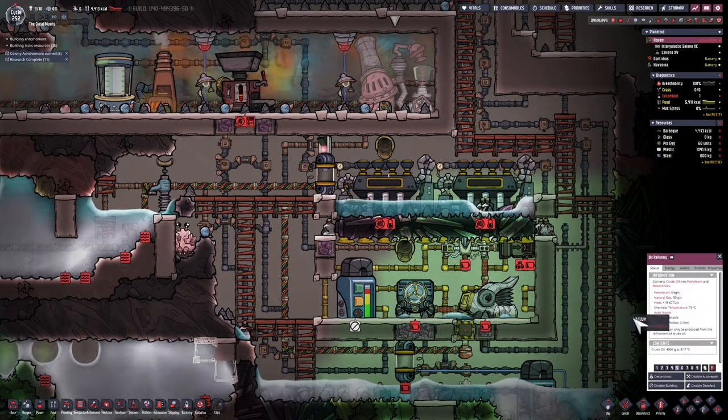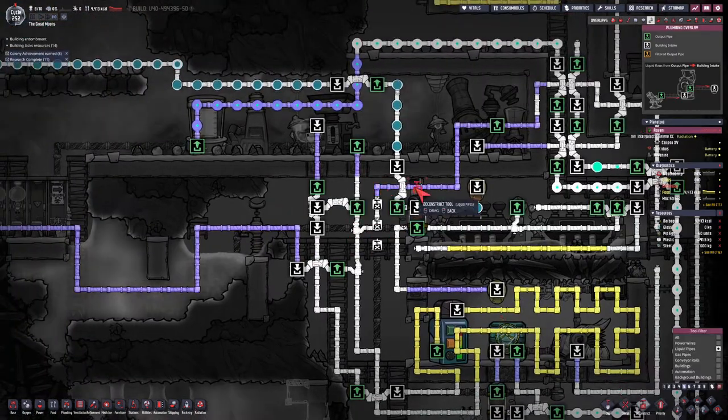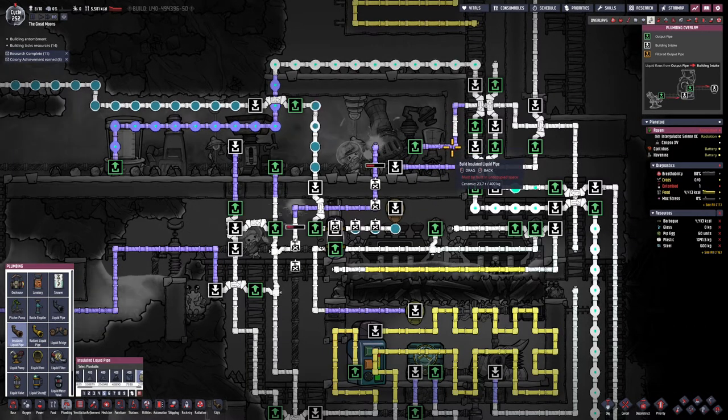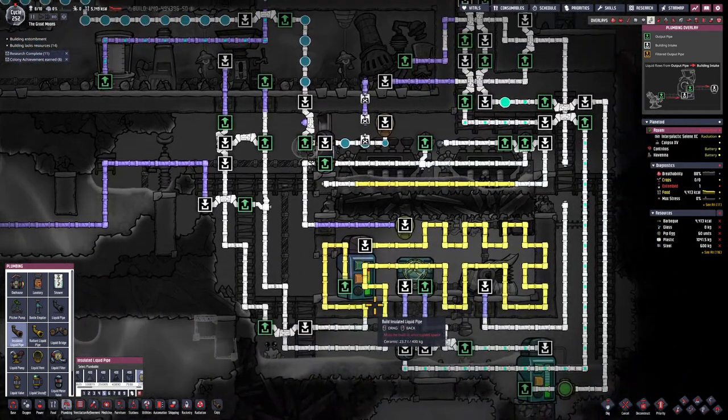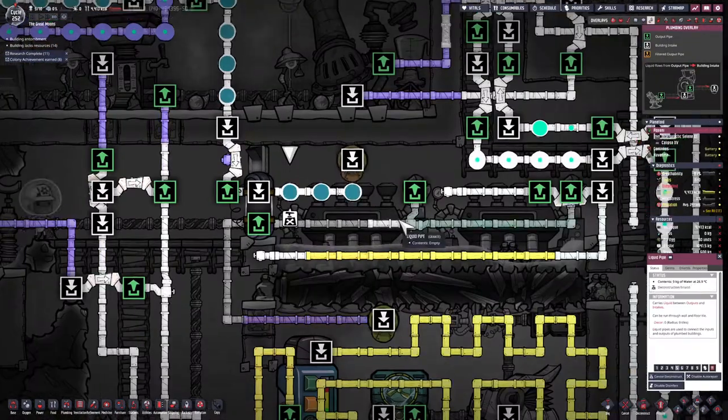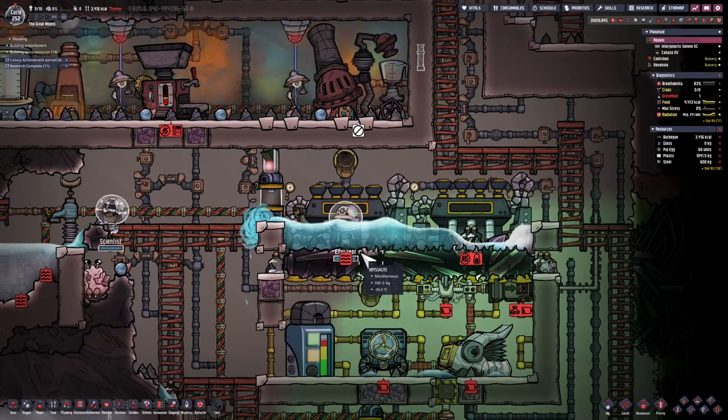Now I'm happy with the amount of water sitting on top of the steam turbines — that's going to act as cooling. So I can destroy the liquid reservoir sitting there and also get rid of some excess pipes that were delivering petroleum to the old polypress.